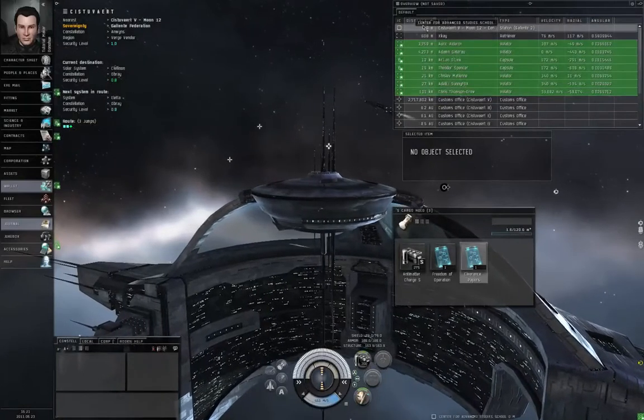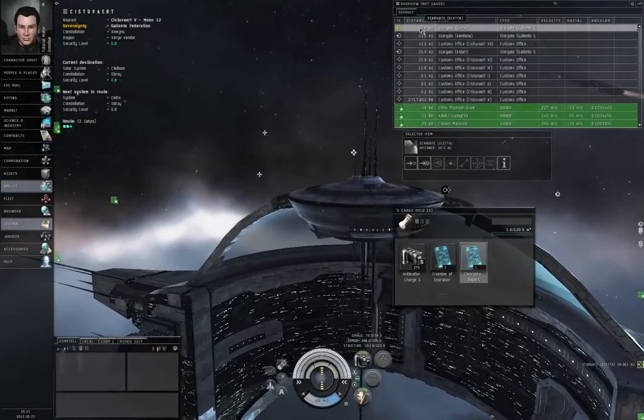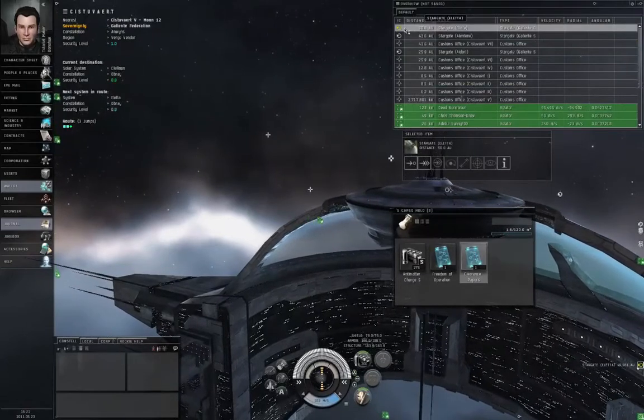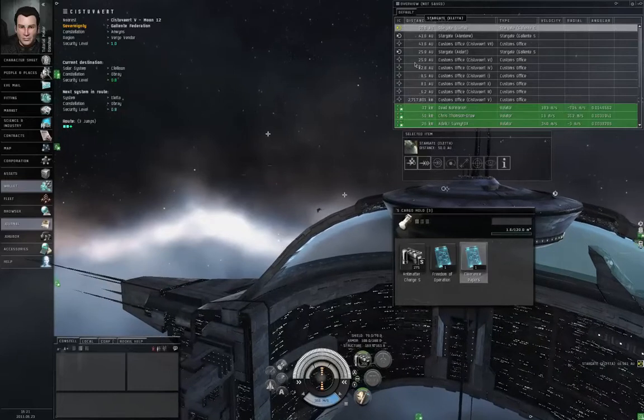We are in space. Reverse the distance on the sort so that the most distant objects are at the top. Left click the star gate highlighted yellow. When you set a destination, your autopilot will color the stargates that are on your route. Hit warp.